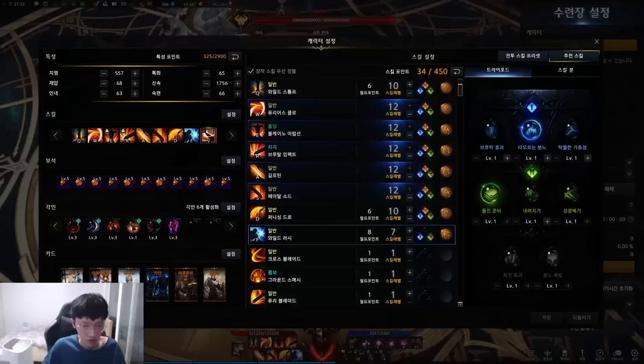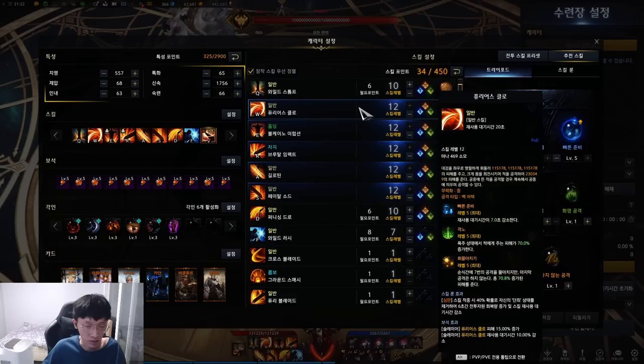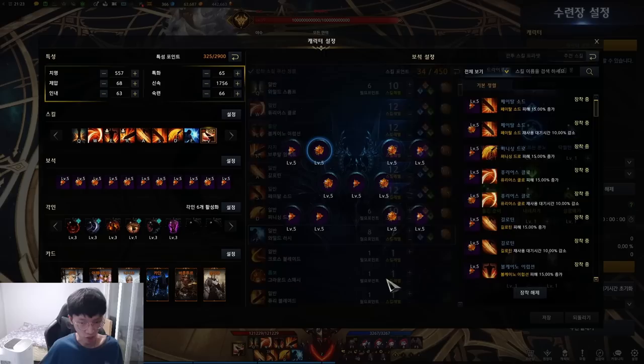You can see that this build is running 416 skill points. If you do not have this many, you can subtract Furious Claw from 12 to 10 and Wild Rush from 7 to around level 4 or 1.